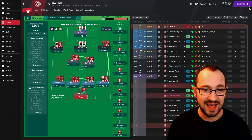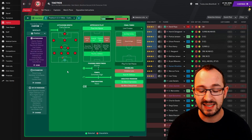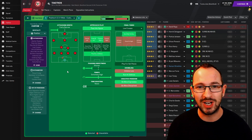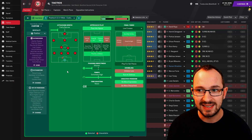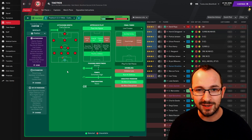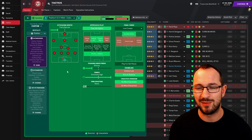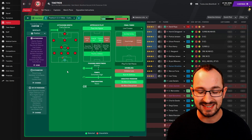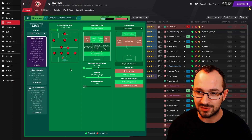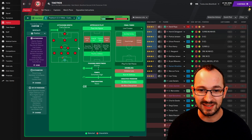Throw-in instructions are also mixed. In possession: positive mentality, fairly narrow attacking width, passing space, and underlapping left and right with play out of defense. The tactic is called Your Colonna because the creator Mark built it for his York team over several seasons. It's not really a plug-and-play tactic — it's a build, tweak, and build approach. Download it, fit it to your team, tweak it, share improvements on the Discord.